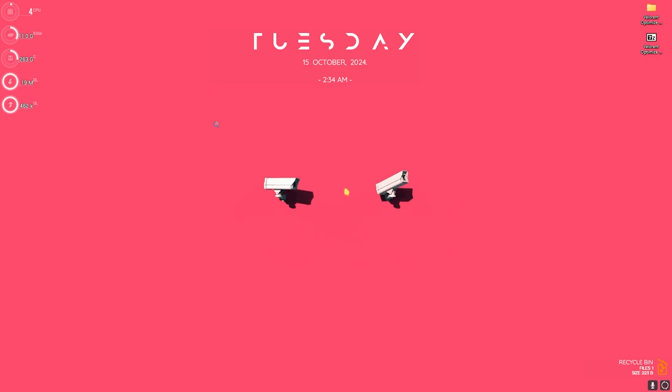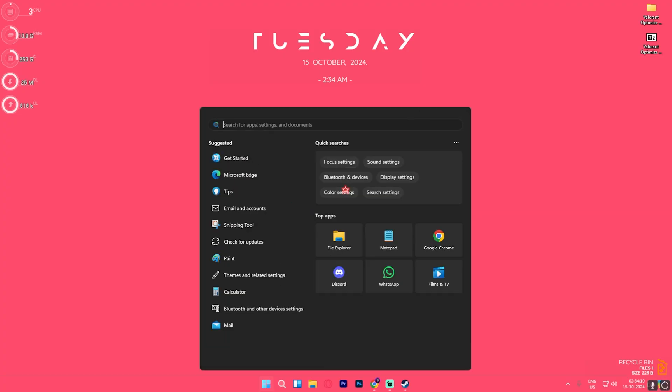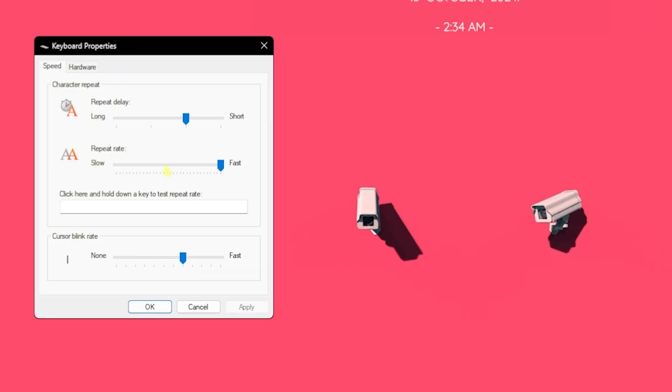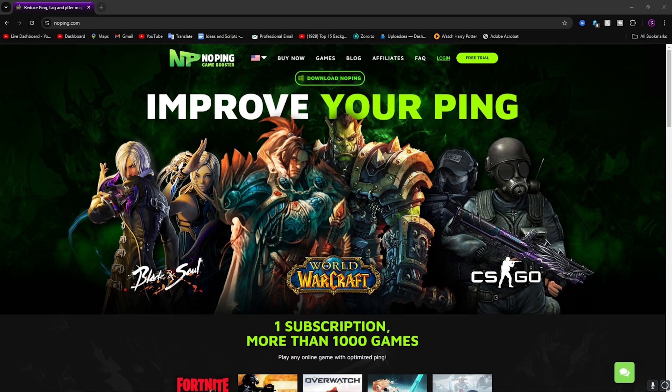Next, search for keyboard settings on your PC. Once you're there, make sure to set the repeat rate to the fastest available and set the repeat delay to the third tick. Once that is done, click OK.